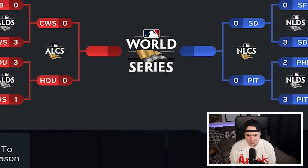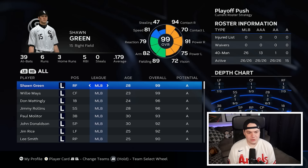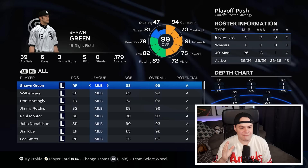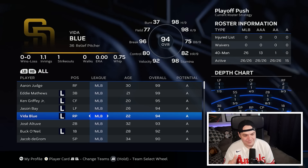We have a World Series matchup of the White Sox and the Padres. To refresh: the White Sox have Prime Willie Mays, Sean Green, Don Mattingly, Jimmy Rollins, and Paul Molitor — a pretty good team. The Padres have Aaron Judge, young Ken Griffey Jr., Eddie Mathews, Jason Bay, and Vida Blue. Not the team I would consider the favorite going into the season, but they made the World Series.